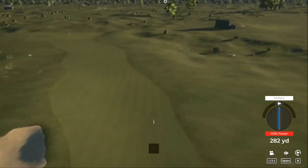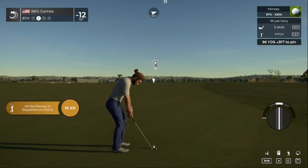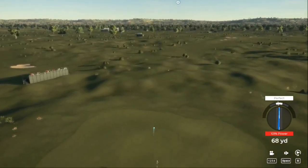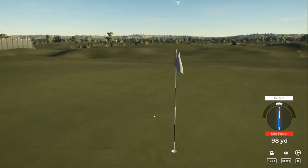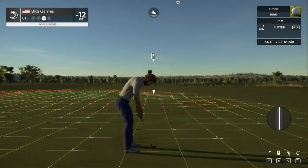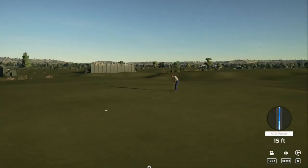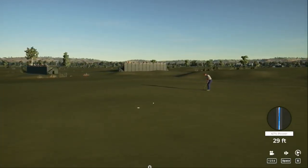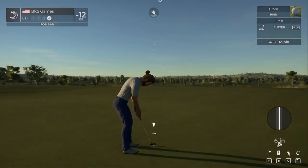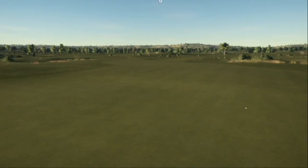Drive looking good. Second shot on the eighth — little pitch looking good, needed to slow, going downhill. Decent approach there. Careful with this one, it's from way out. Nice line, just didn't have the right speed going up the hill. This is about four feet — nicely played. After that one, 12 under par.